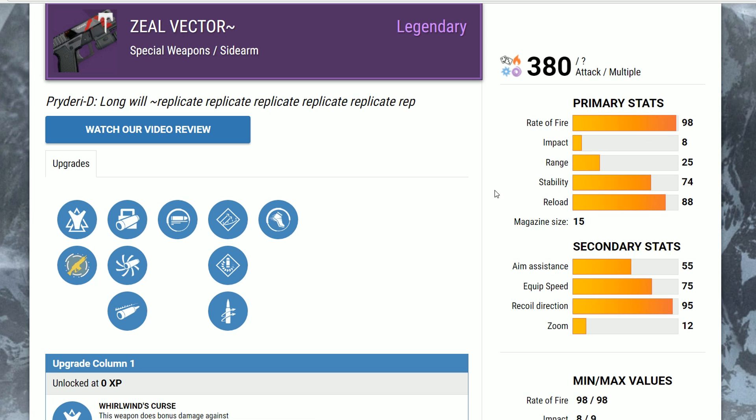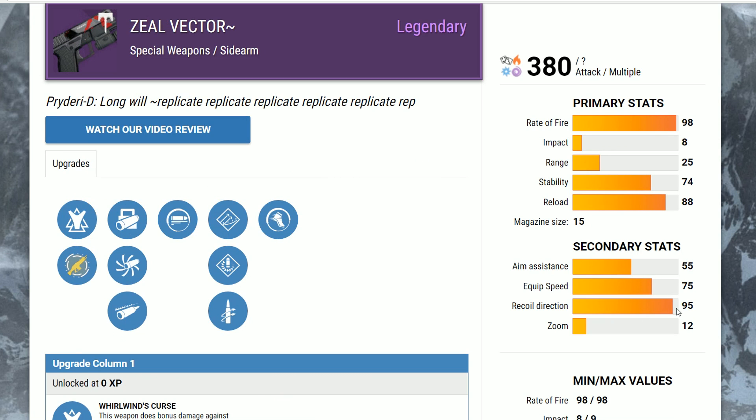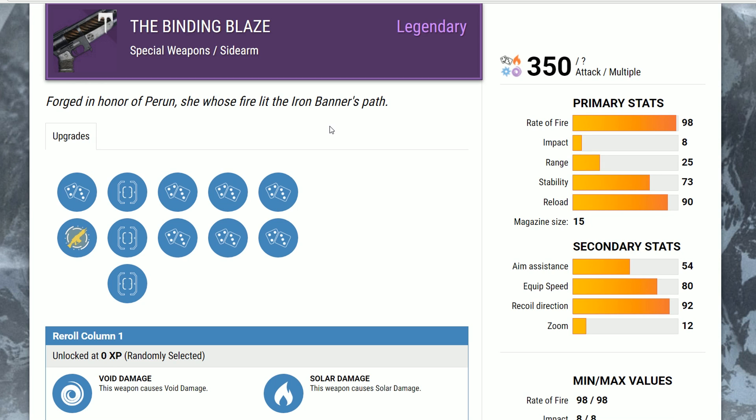Sidearms really should only be used in PvP. You can use them in PvE — no one's going to stop you — but with a secondary weapon, you want to chunk away at health. You want to be dealing large amounts of damage. You have very limited time to use a secondary, generally you want to make the most of it. A sidearm just pecks away at health, and that's what a primary weapon is for. So I don't understand the application of using a sidearm in PvE. This higher rate of fire does less damage, it takes longer to do damage, and you don't get a much larger magazine size — both have a base of 15.